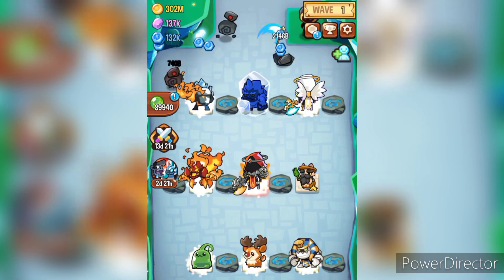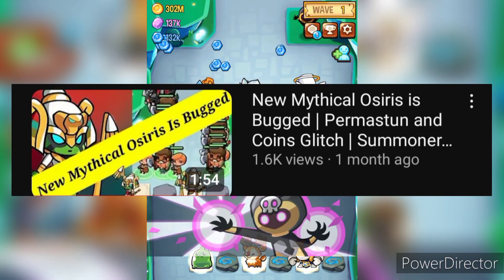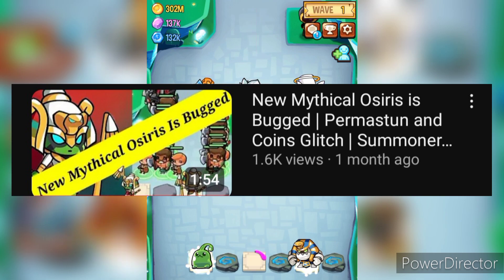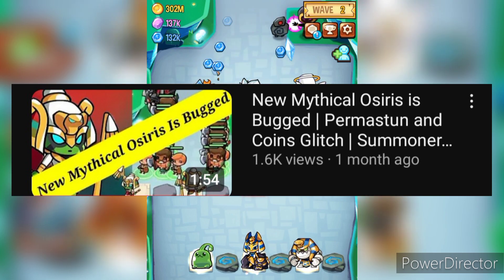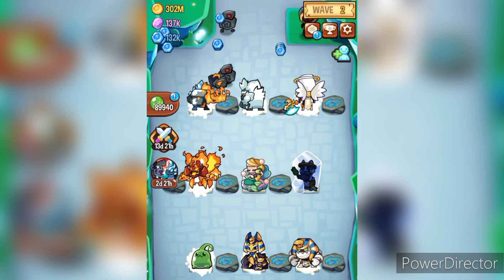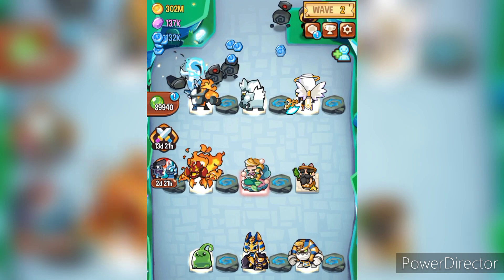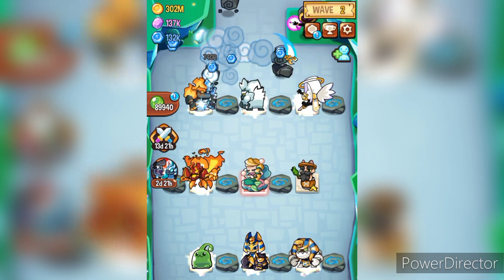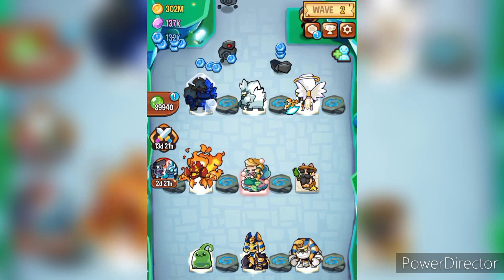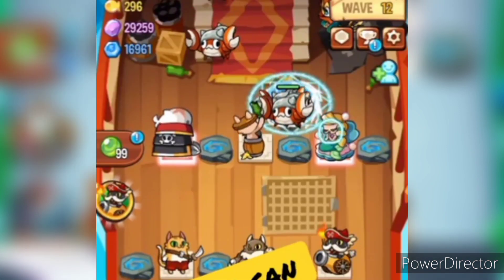The first glitch on this list is a recent one: Osiris's permastun. It was a very broken and funny bug as it made Osiris the strongest monster in the game. Osiris combined with King's Yellow was a guaranteed win, though it ruined evil summoner players, and players who actually needed that permastun were too new to properly utilize it.